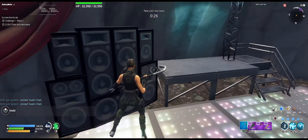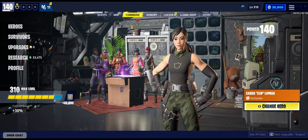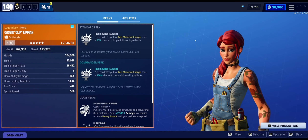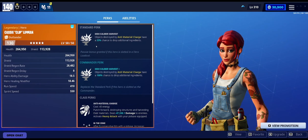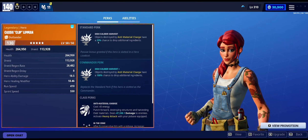You can also get nuts and bolts. Now, the reason why this works is because when you have a look at Clip's perk: objectives destroyed by anti-material charge have a 33% chance to drop additional ingredients. This is where a lot of people seem to get confused. They think Clip drops 33% more ingredients than what you get — so if you were to pick up five wooden planks, you get 33% of that. No, that's not how she works. She has a 33% chance to drop additional ingredients.